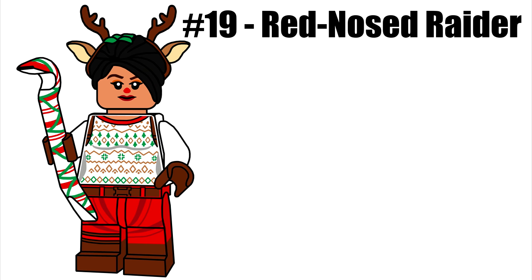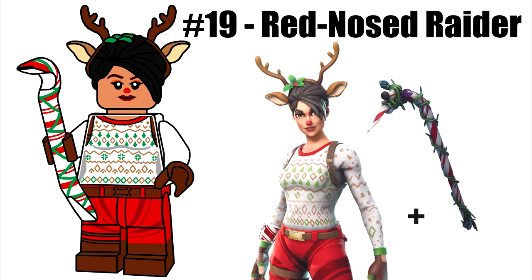Our second-to-last minifigure is the Red Nosed Raider. She has a new hair-antler combo piece, and the Candy Axe as an accessory — the crowbar with new printing. Not sure if LEGO would put that much printing on a section where a minifigure holds an accessory, but it still looks good.